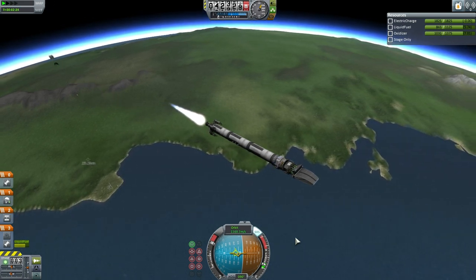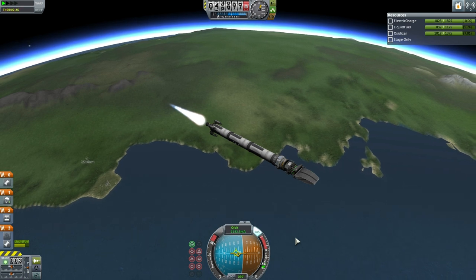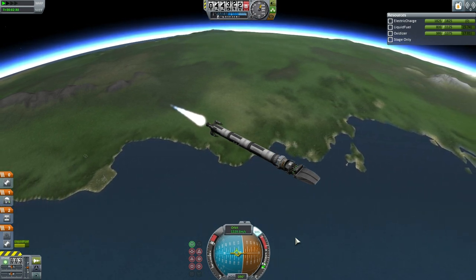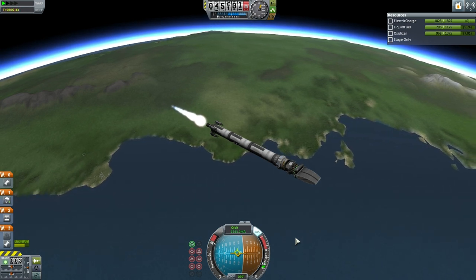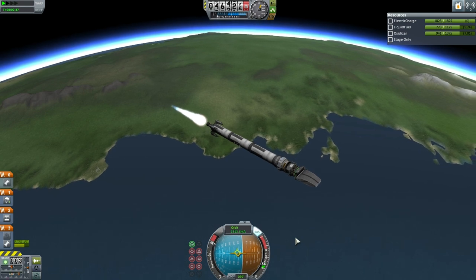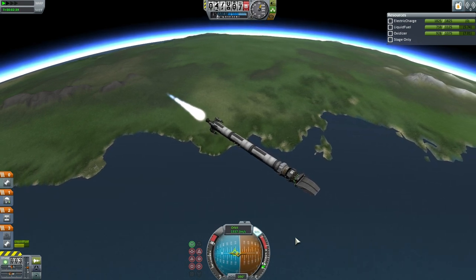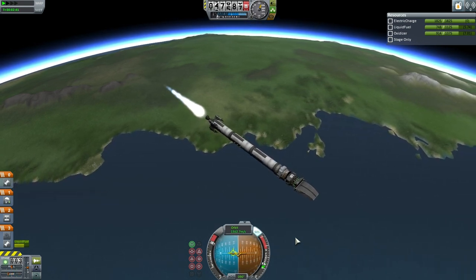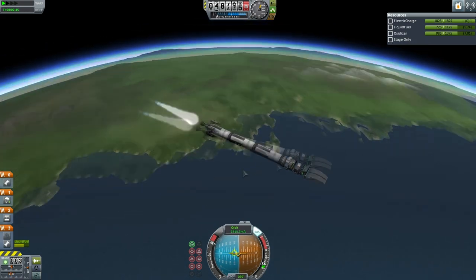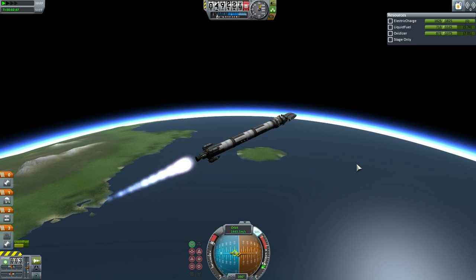Of course all those payload fairing pieces will be coming straight back down and probably burning up — hopefully. We don't want to litter the oceans. But there you see the probe: a very small bus and a very large dish for the scanning apparatus. That small bus has quite a lot of delta-V in it.